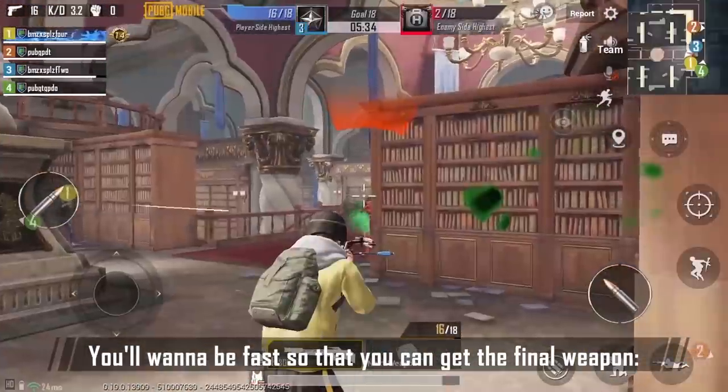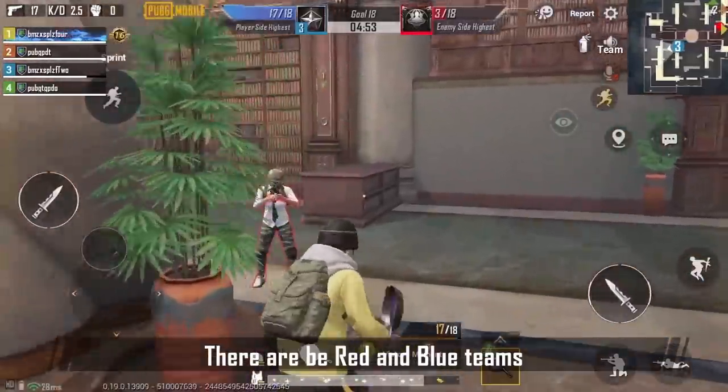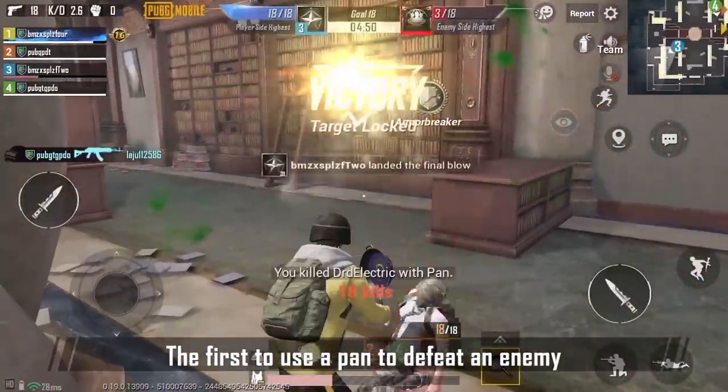You'll want to be fast so that you can get the final weapon, the Pan. There are red and blue teams. The first to use a pan to defeat an enemy takes the victory.